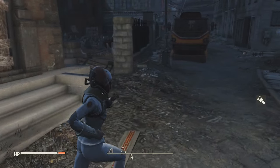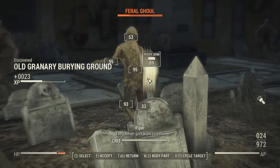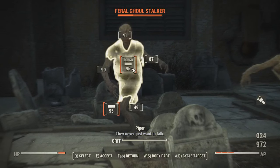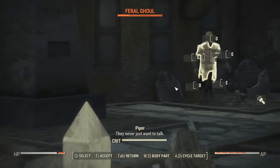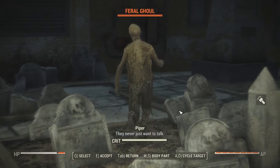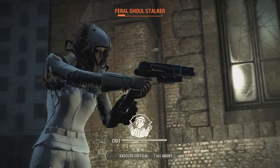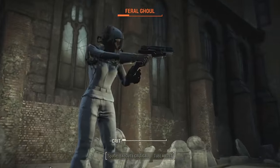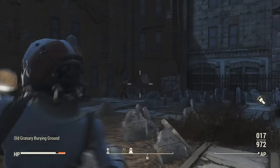When it comes to what we'll actually be doing in the Commonwealth, you'll want to avoid any contact with the Institute at all costs, as well as any anti-synth groups like the Brotherhood of Steel. Alternatively, if you'd like to roleplay a braver synth, you could actually infiltrate the Brotherhood of Steel — not with any malicious intent, but rather to hide in plain sight. In terms of quests and factions, the Railroad would be a perfect candidate for Rachel the Runaway Synth. Venturing to Far Harbor and seeking refuge at Acadia would also be a splendid course of action.